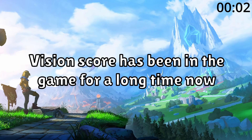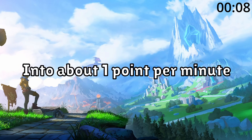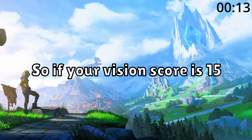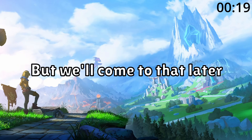Vision Score has been in the game for a long time now, but it's not clear exactly how Vision Score works. As it turns out, Vision Score can be translated into about 1 point per minute of valuable ward lifetime that you've provided for your team. So if your Vision Score is 15, that means you've provided 15 minutes of valuable ward lifetime to your team, or denied valuable ward lifetime, but we'll come to that later.